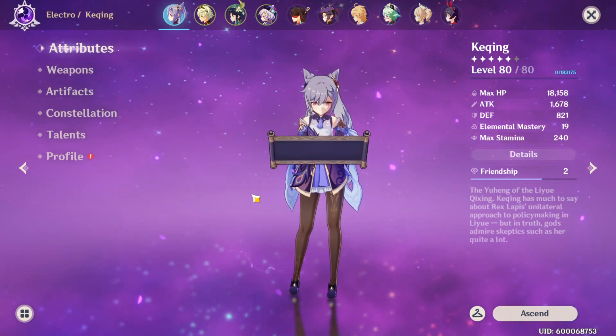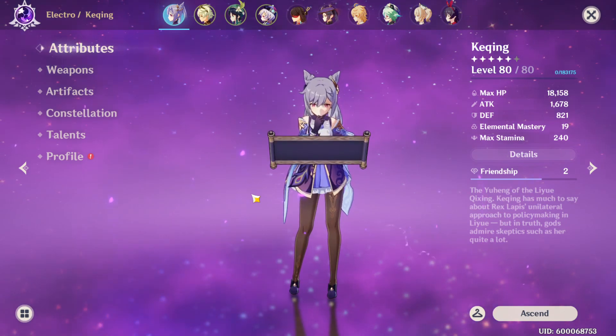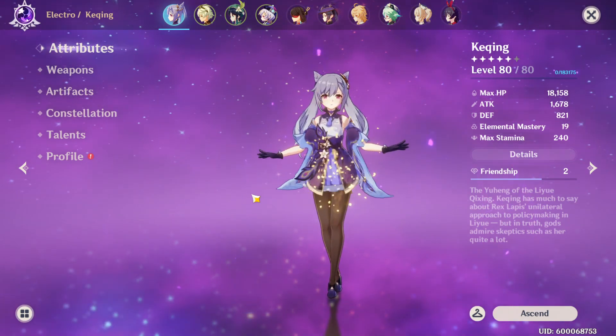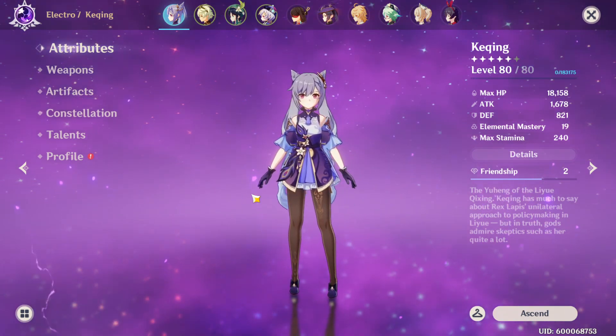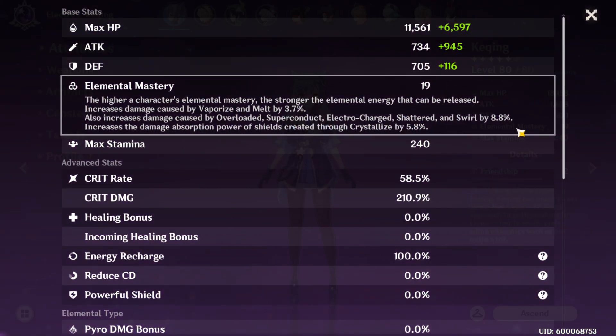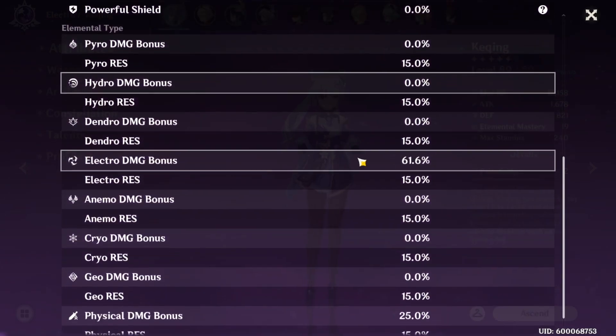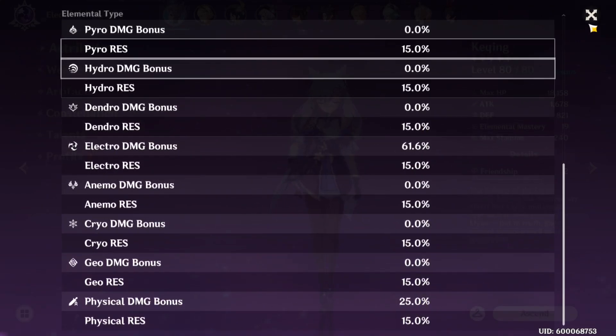We are going to be showcasing Keqing as a level 80. As you can see: 18,000 HP, 1,600 attack, 800 defense. She has next to no elemental mastery, but that's perfectly fine. If you look at her stats, she has 58% crit chance, 210 crit damage, 100 energy recharge, 61% electro damage, and 25% physical damage.